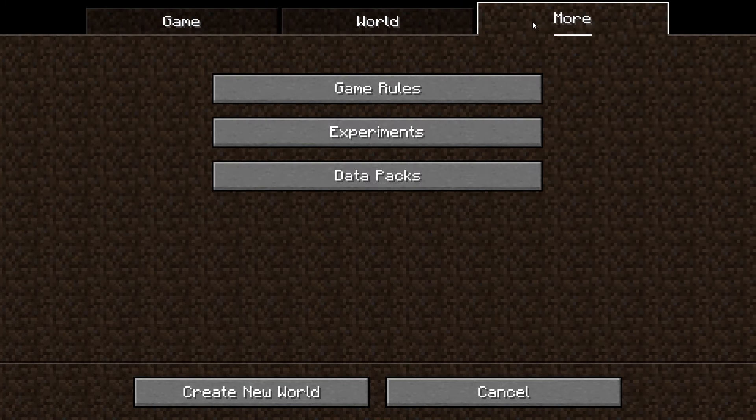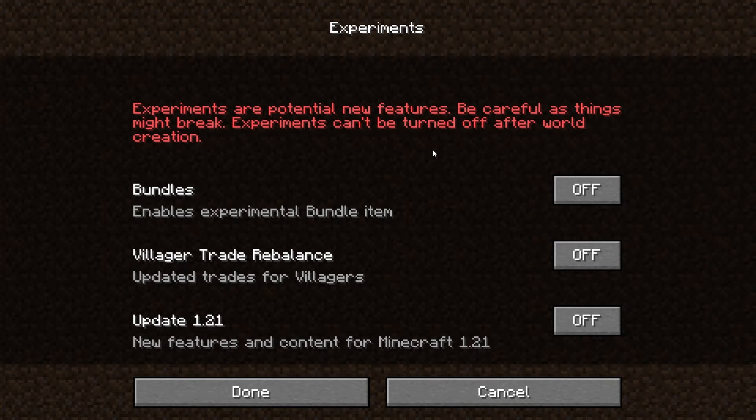The music discs are in the 1.21 update. To get them currently you will have to turn on the experiments. If there are any changes, I'll do an updated video.